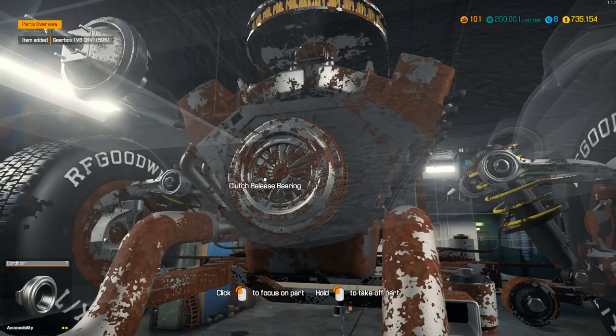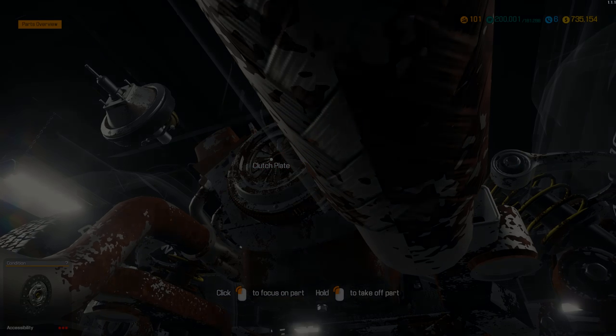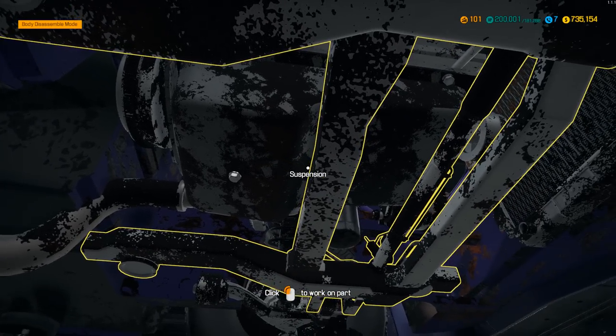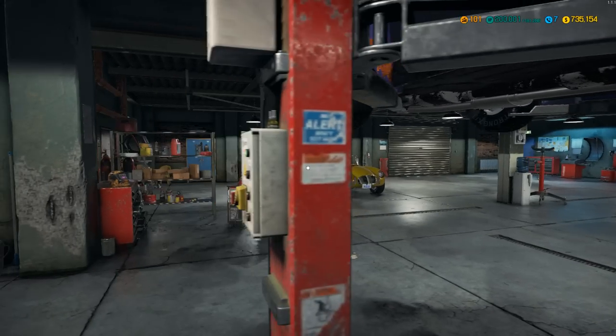The Steam reviews were poor at the start because of the optimization, but it's just gotten so much better. So very soon we'll be able to put superchargers and turbos into cars and do so much more. What else do we need to take out of here? I think that might be it just to take the engine out of the engine bay. Let's go ahead and lower it back down.